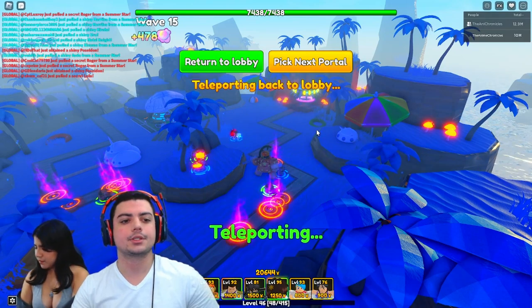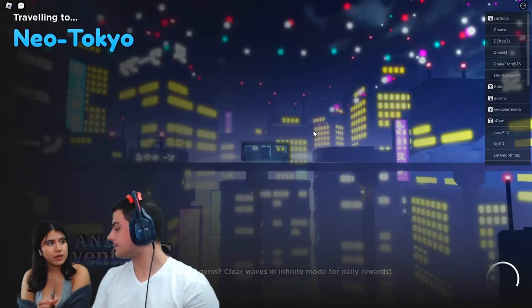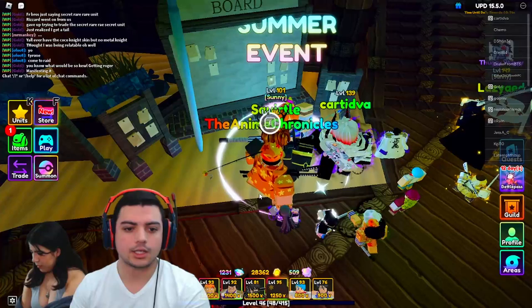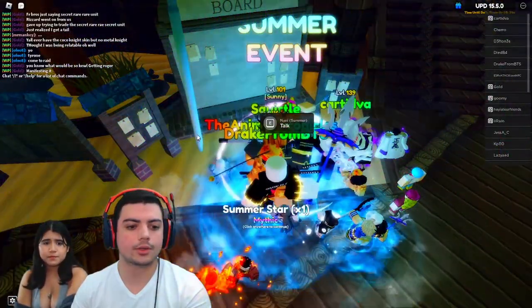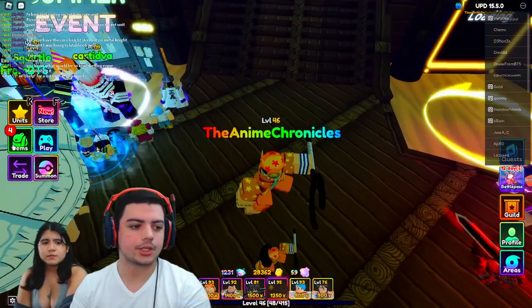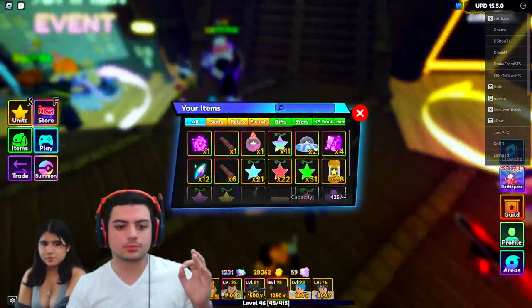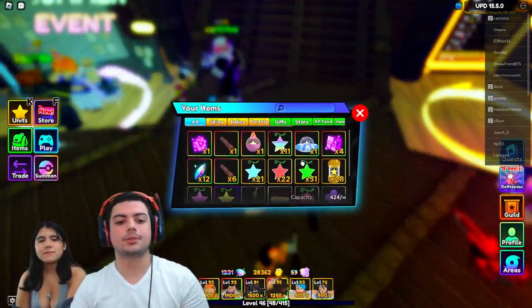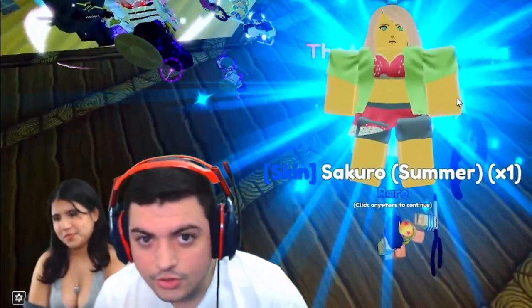We're gonna return to lobby and buy some more Summer Stars because I did not get any units. I got about 476 pearls from selling, so I have 500 right now — I can open three more. Come on! It was these three, these are the ones I needed. Get out of here, Sakura — no one wants you. I hear it. I'm being cursed by Sakura. This is a curse.